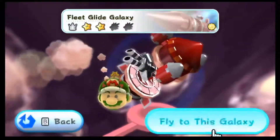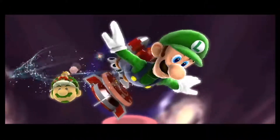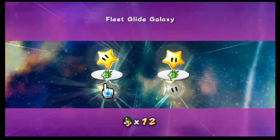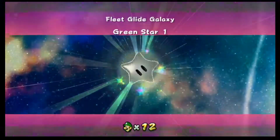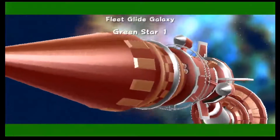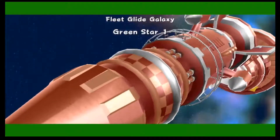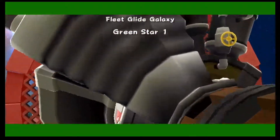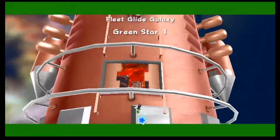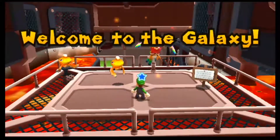I'll do the Luma one next — oh, this is the other Fluzzard one. Am I not looking forward to this one? Although the first one's green stars weren't too hard to find. I'm just not looking forward to this, especially in that section where you can move 360 degrees around. So if the star is on the complete opposite side of you, well, shit.